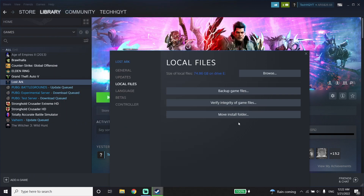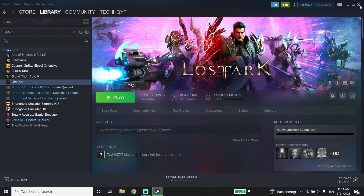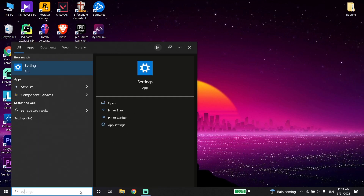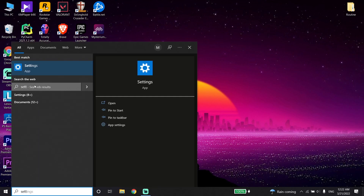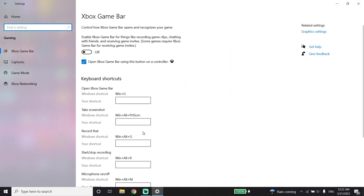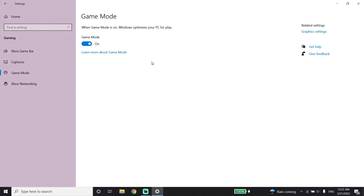Now go ahead and close Steam. Then go to your desktop and type 'Settings' in the search bar, then click on Settings. Now click on Gaming and then click on Game Mode. Turn on Game Mode, because when Game Mode is on, Windows optimizes your PC for gaming, and sometimes it helps you fix this issue. Then close this window.